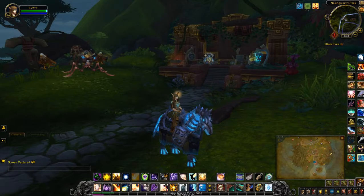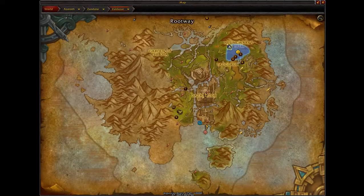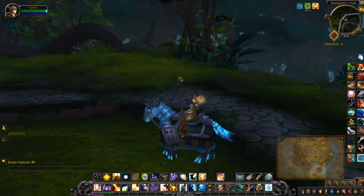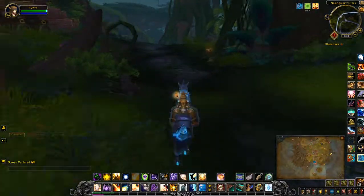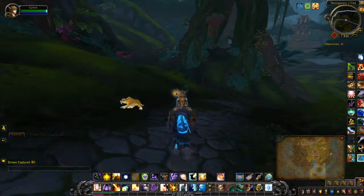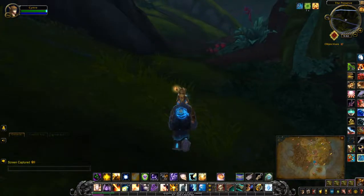I'm currently standing at Nessingwary's Trek where there's a handy flight master right here. We're going to do just a little bit of riding. Probably the best time to loot this treasure is when you've picked up all of Nessingwary's quests to kill various things, and of course to play the trick on Nessingwary himself with the mysterious trash pile.